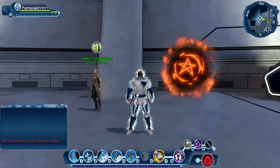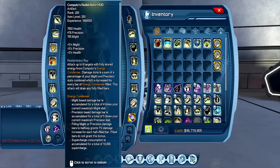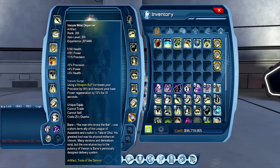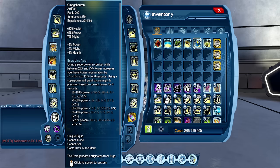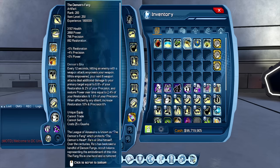I'm going to try to make an informed decision for you guys as to whether or not you should level them. The artifacts being changed are Gem of Horus, Computers Redistributor HUD, Venomous Dispenser, Demon's Fang, Omega Hedron, and Lazarus Pit Water. All these artifacts are being reworked.